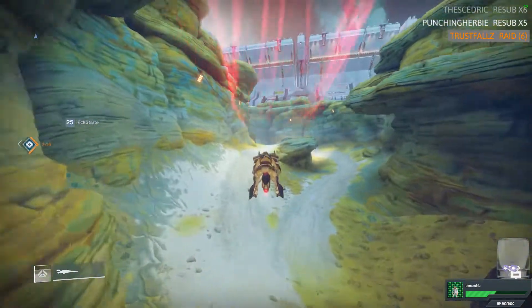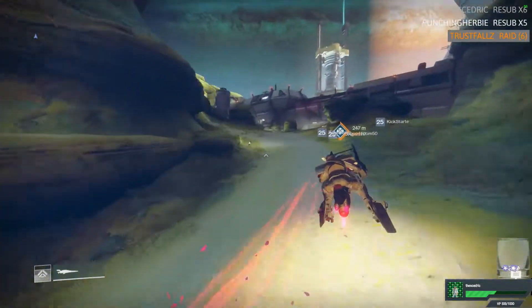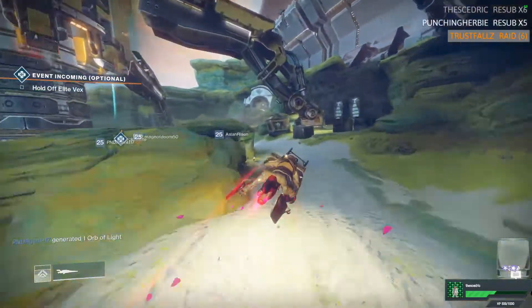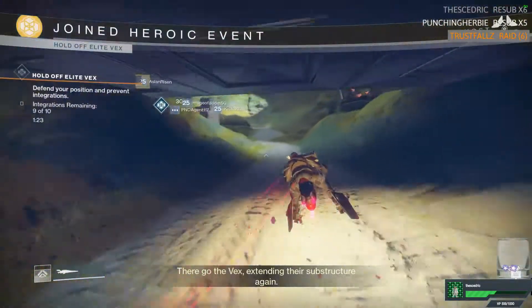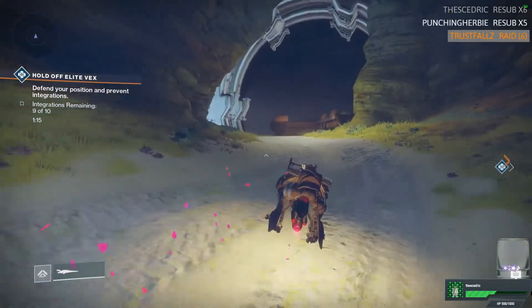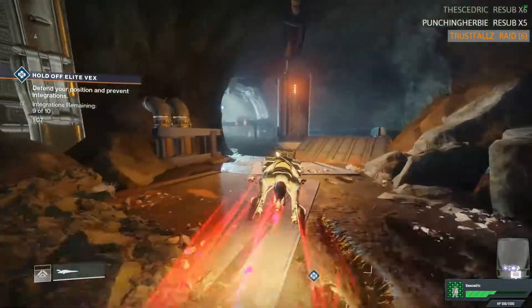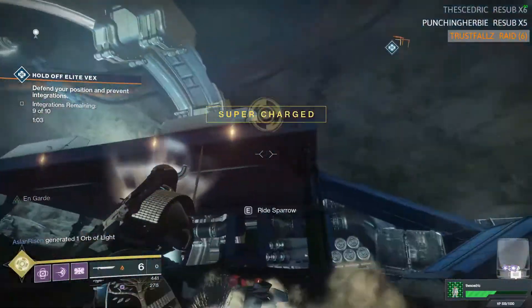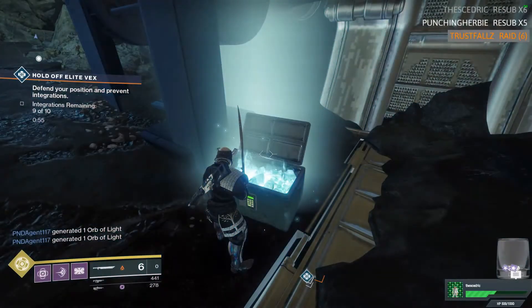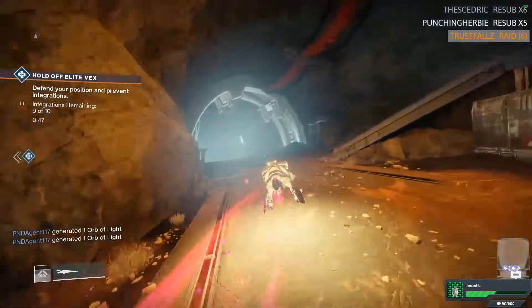We're going to hop back on our Sparrow and go back again towards Firebase Charon. We're actually going to go into Firebase Charon this time. There's probably going to be a public event going on in there — I'm just going to ignore it. I did want to mention the outrageous show of support from last week's video. I greatly appreciate it — it blew my mind how much love and support was there. We're going to go into Firebase Charon. Before you get too far into it, you're going to want to jump off your Sparrow. The chest is actually underneath this little scaffolding area — there's a silo, and underneath it you'll find the chest. Pretty easy. IO was kind of kind to us this week.